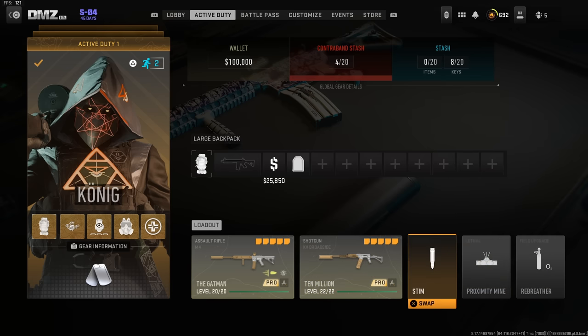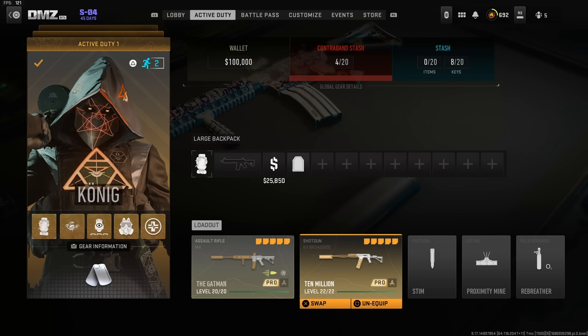I would also bring stims and a shotgun. The shotgun is going to help greatly against any PvE we run into, and the KV Broadside is still a melt machine when it comes to PvE.